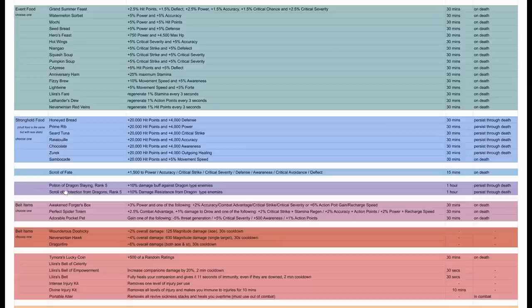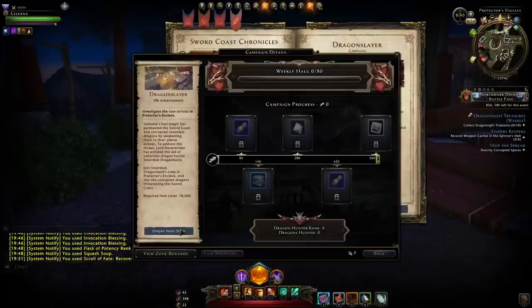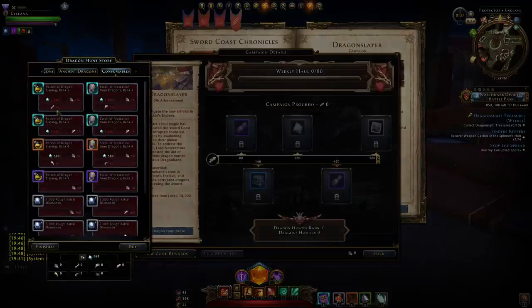Then there are potions and scrolls against dragon types — drakes are also considered dragon types, so keep that in mind. You can get them up to rank 5 for the newest ones, plus older ancient ones at 10%, giving 10% damage against dragons and 10% damage reduction. The newer ones last an hour and persist through death; the older ancient ones won't persist through death and only last about 20 minutes. You'll use these when running master content like Throne of the Dwarven Gods or Crown of Keldegonn, and you generally get them from dragon hunts.